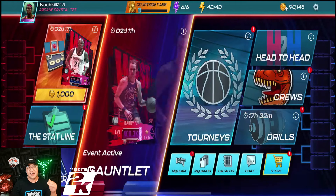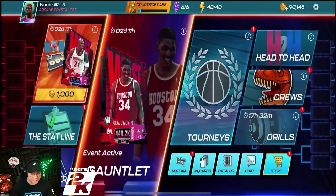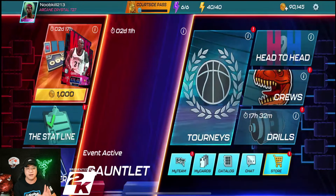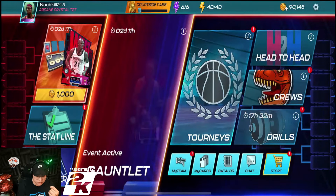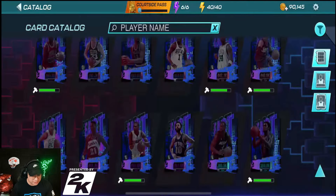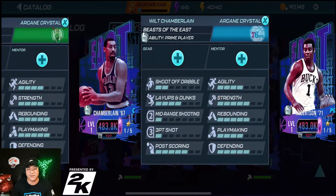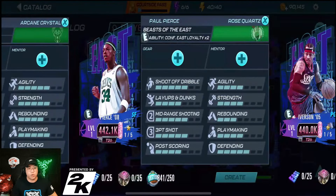Along with that, there's a new type of pack game called Full Court Press. We've also been introduced to a brand new tier — Arcane Crystal. You can see some of them in the preview right there. Oscar Robertson has the Arcane Crystal. There's a new Michael Jordan, a new Larry Bird, a new Wilt Chamberlain in Arcane Crystal, and Oscar Robinson gets a new card as well. There are also great Rose Quartz cards.